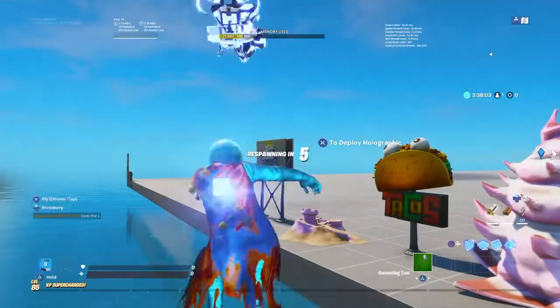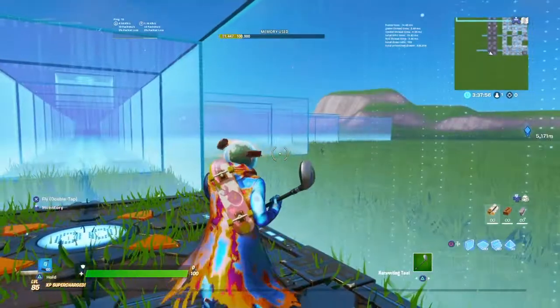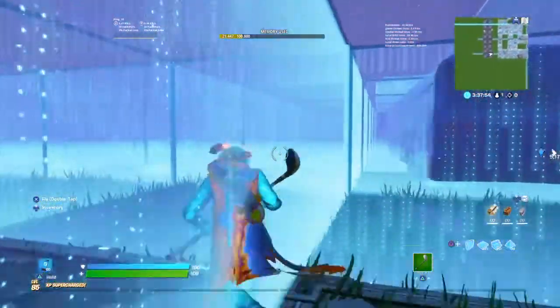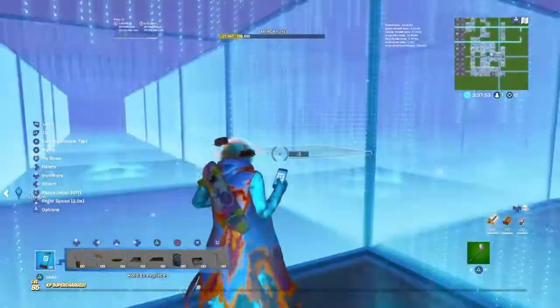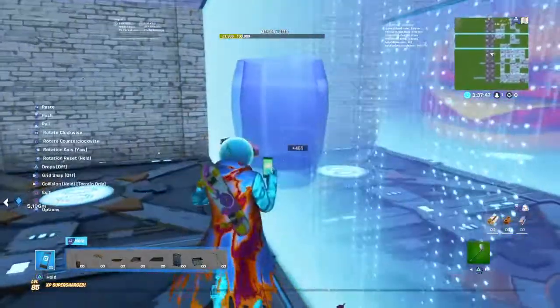Then respawn and you should spawn in the hub. Once you've got all your stuff, respawn. Sometimes you respawn in your island, sometimes you respawn back in the hub, but you actually have all your stuff. So place it.